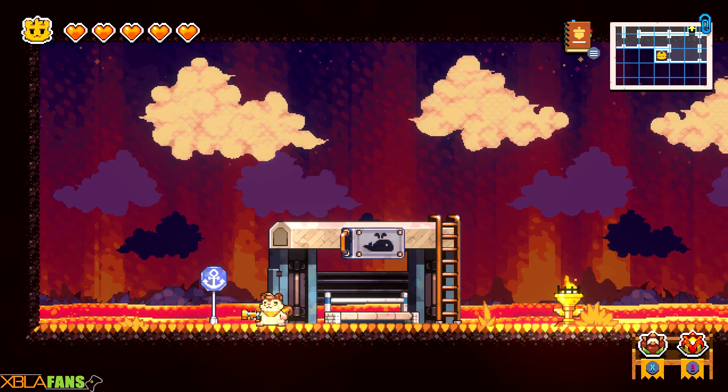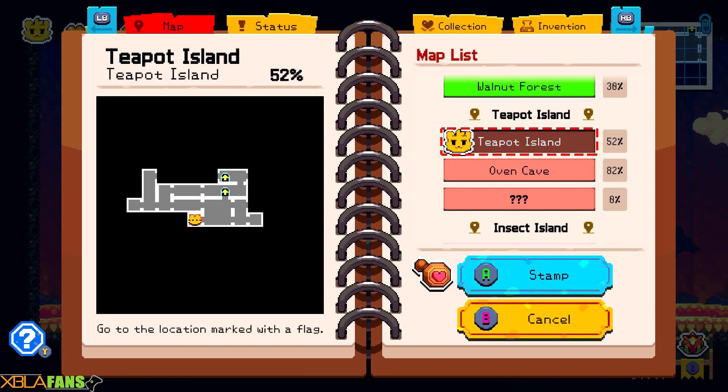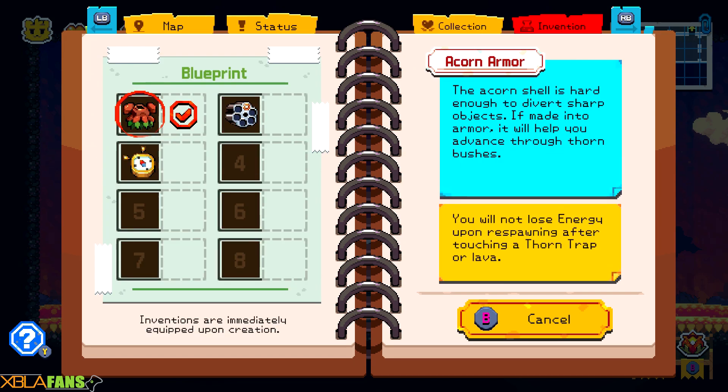My weapon of choice is acorns. Your main mode of getting around is these little cotton popcorns — oh, they are popcorn indeed. I could have sworn it said acorns. Actually, I got acorn armor. That's what it was. The acorn armor allows me to take no damage when falling into a pit of lava or from spikes.